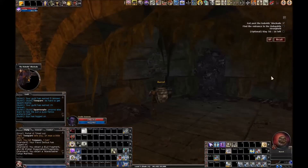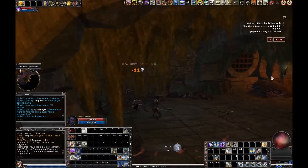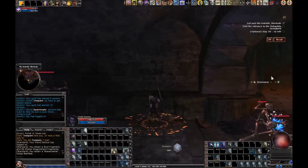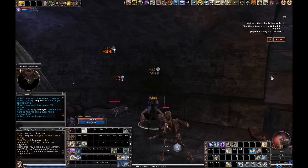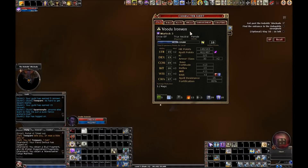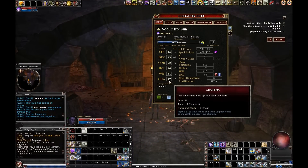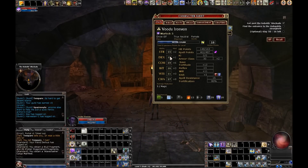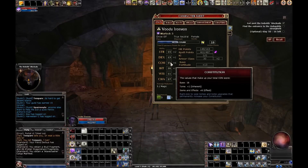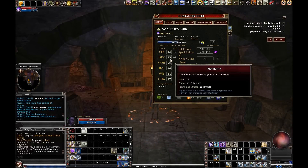I talked about how drow is not an optimum choice for a tank — the drow starts with a 16 con instead of 18. I usually like to start with an 18 con on all my toons, but with all the extra hit points I'm going to be getting as a warlock, that's not going to be a big deal. I don't think I talked about my ability scores last time. I started with a 19 charisma, which allowed me to put some extra points into intelligence and dexterity — I think 13 intelligence and 10 dexterity, with 16 con.